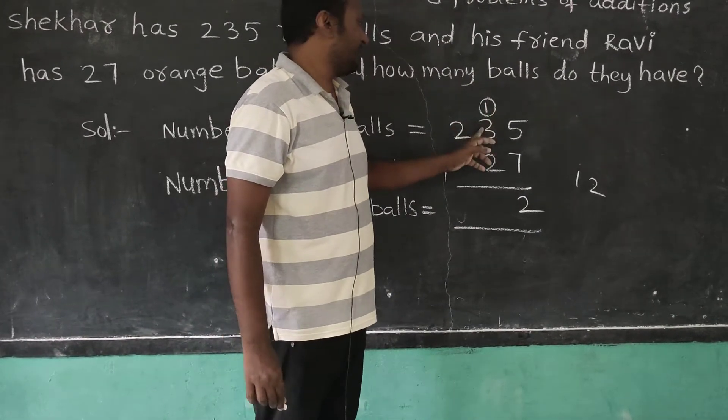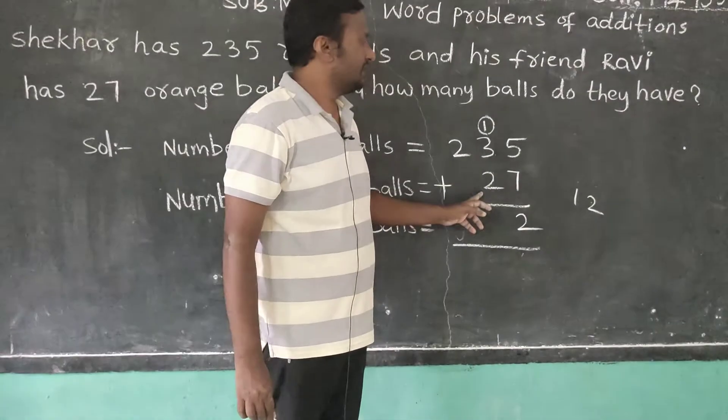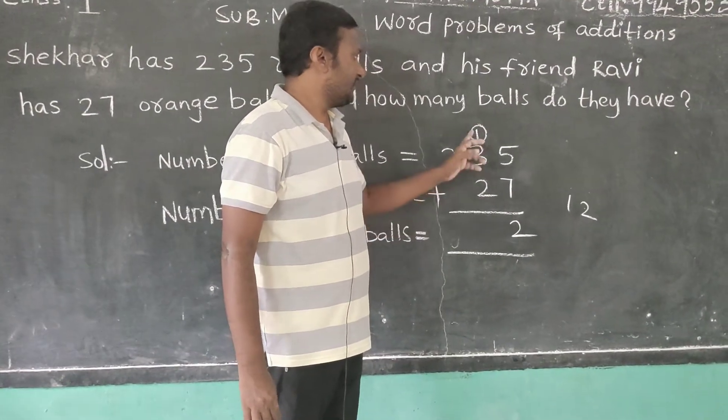Now, in the tens place: 1 carried over, 3, and 2. You have to add these 3 numbers: 1, 3, and 2.